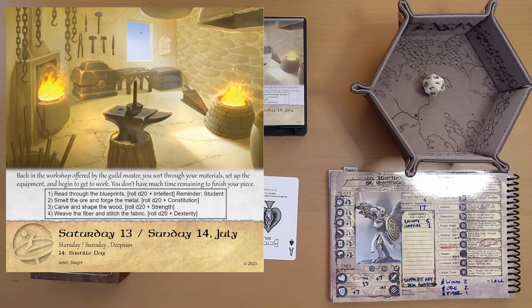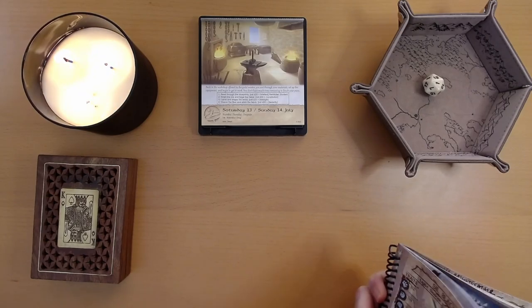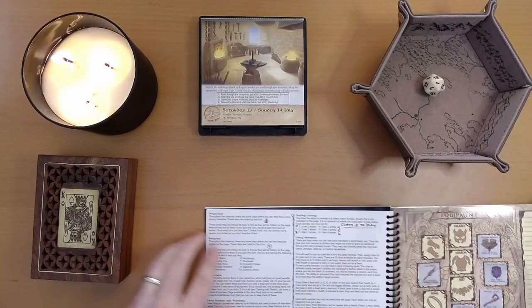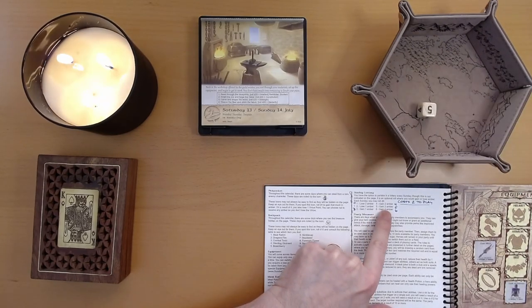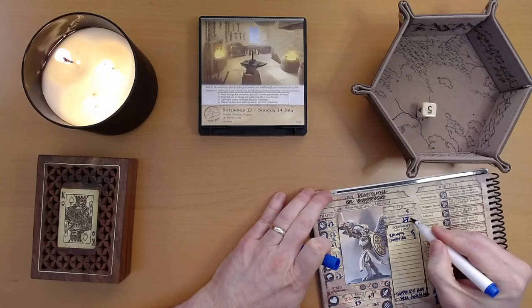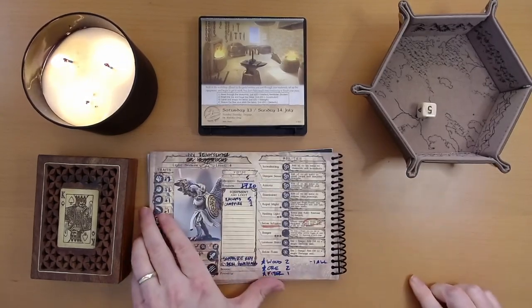This covers Saturday and Sunday, so we can do the Sunday lottery. We're here in town, so let's head to the local Sunday lottery office. We roll a d6 — the rules are in the front. We get a 5, so we gain 3 amber. Outstanding! Maybe while we were working, or when we sent Ivan off — since he didn't help with the blueprints — he went and played the lottery and came back with 3 amber. Fantastic.